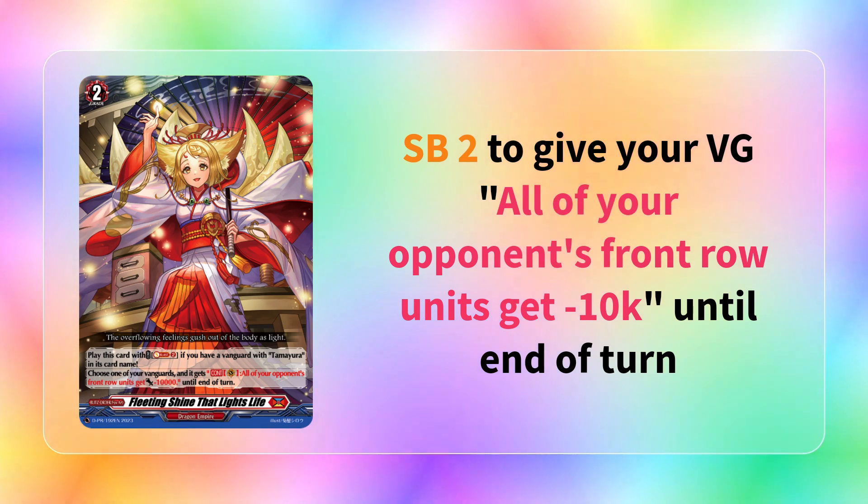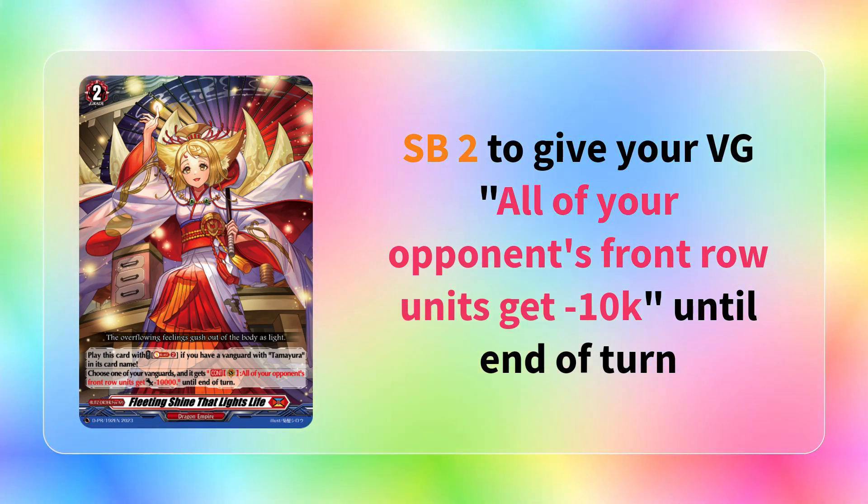She received three cards in her first printing - two more units and an order. The order she received in set 5 was Flitting Shine That Lights Life. This was a grade 2 blitz order that said: play this card with Soul Blast 2 if you have a vanguard with Tamayura in its card name. Choose one of your vanguards and your opponent's entire front row gets minus 10k until end of turn. You can get rid of an opponent's persona ride, which can be so devastating if they're relying on it to hit numbers, because now they have to commit boosters and things like that. This order has fallen off in popularity because so many decks can just get an insane amount of power, but it's still pretty good.